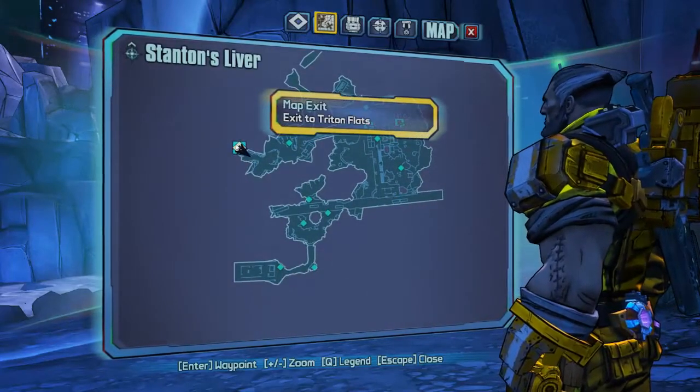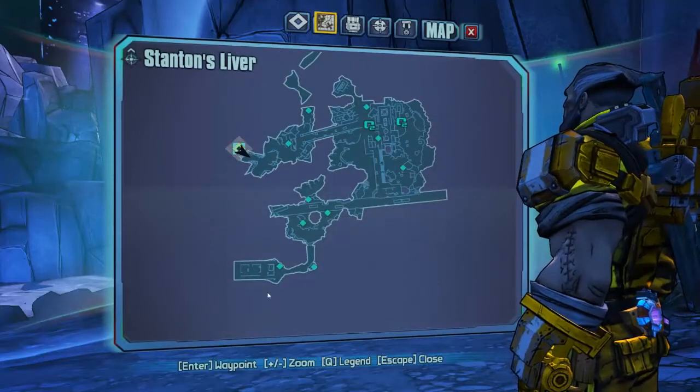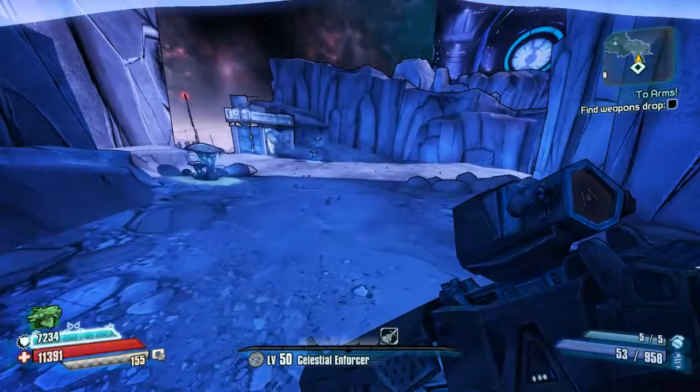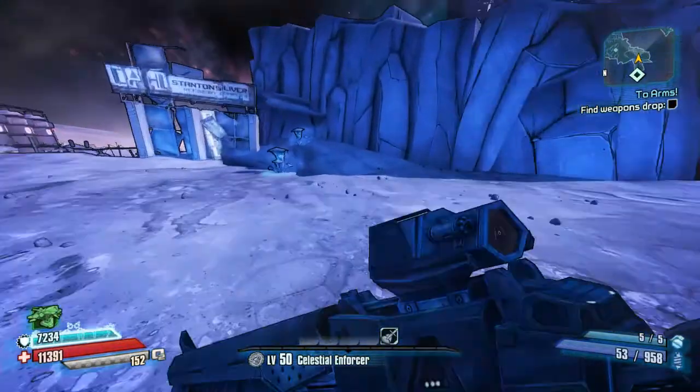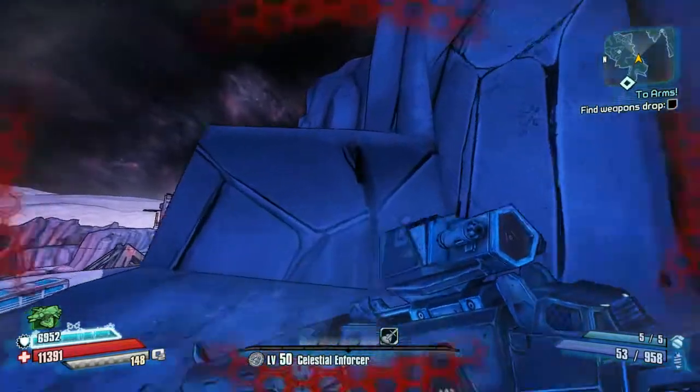Samson's liver — you can get here from Triton's Flats. You need to go round over here into this square-looking room. A quick way to get there is if you run straight ahead from the entrance. There's no direct fast travel here, so you do have to come from the Flats.